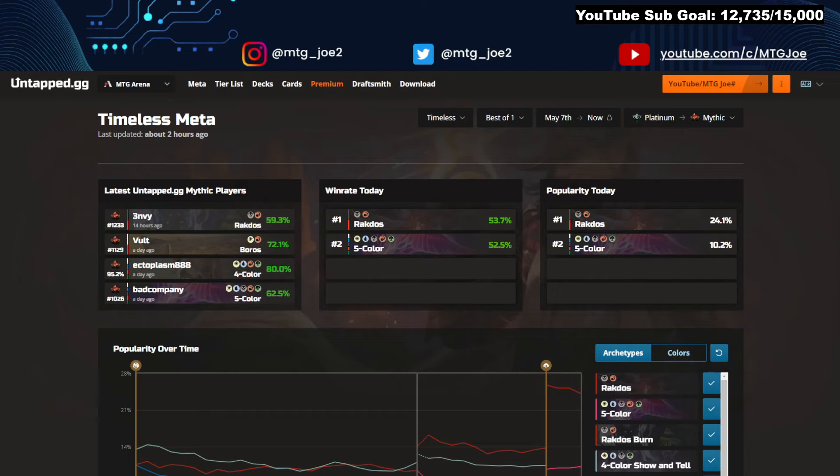Welcome back, MTG Joe here. Today we are going to be looking at the first data dump for the Timeless Best of 1 metagame — just looking at the play rates as well as win rates from the first few days. We'll take a look at Best of 3 as soon as the data comes up as well. We're getting said data from Untapped GG, what you see on the screen — a companion tool that runs alongside Arena that aggregates win rates with other users and gives a whole bunch of cool stats. Link for Untapped is in the video description and I will paste all the deck lists as well, so you can just copy-paste to your discretion.